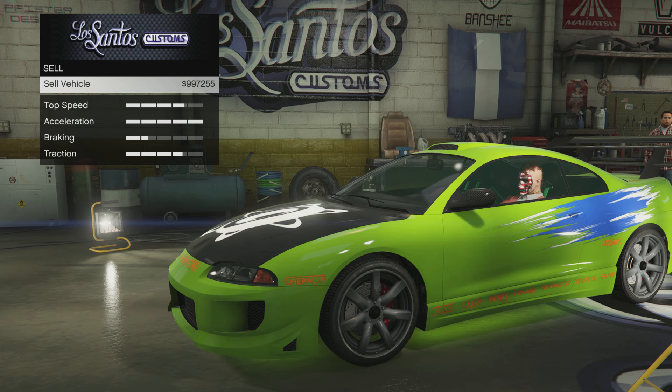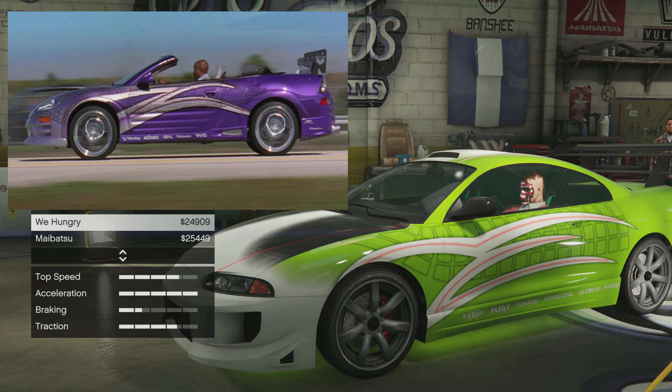Say you already own this vehicle — you can still claim it and sell the claimed copy for close to a million dollars, basically getting a discount. You'll have to upgrade it again, but you're still getting money back. And if you've never owned it, you're getting this car for ten thousand dollars.